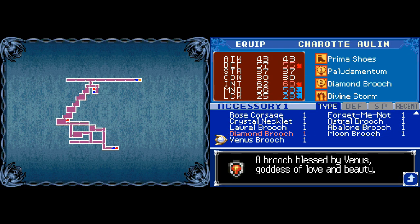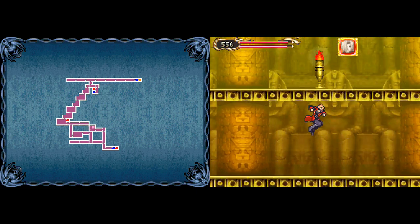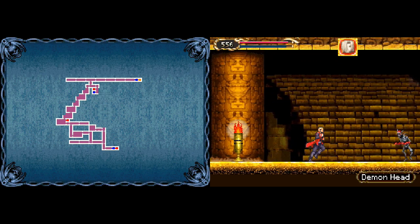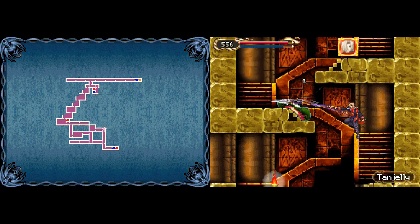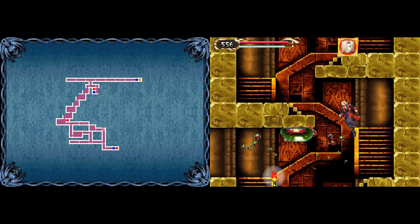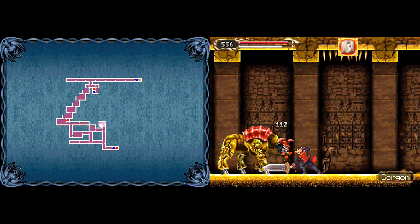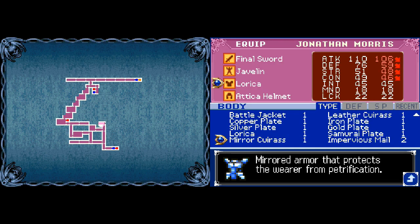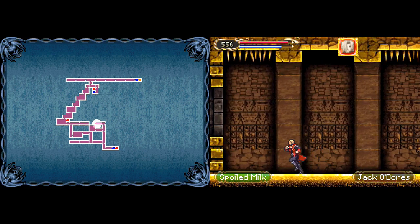Venus Brooch — a brooch blessed by Venus, goddess of love and beauty, that increases your mind up a little bit. Which is not bad. Bye Jackabones, Tan Jelly. 150-5. Oh, Mirror armor — that protects the wearer from petrification, so I'm immune to stone when wearing this. Spoiled rotten milk.